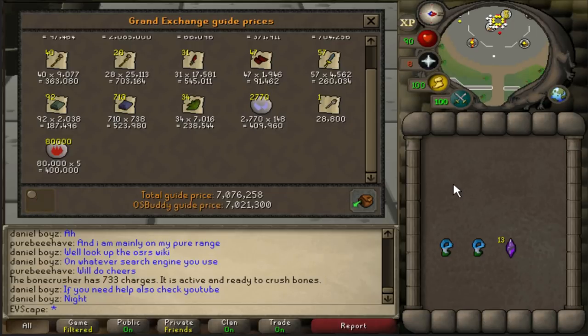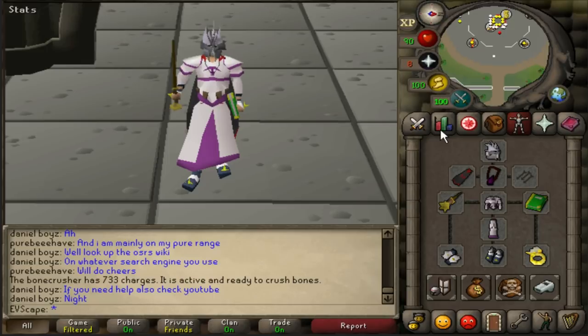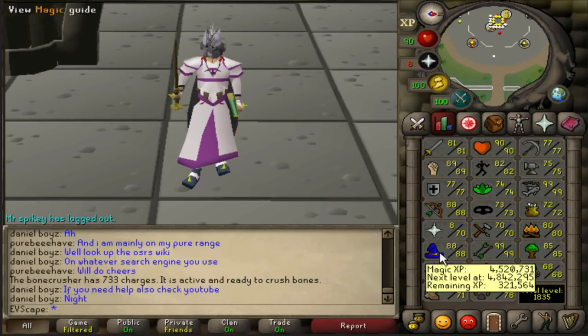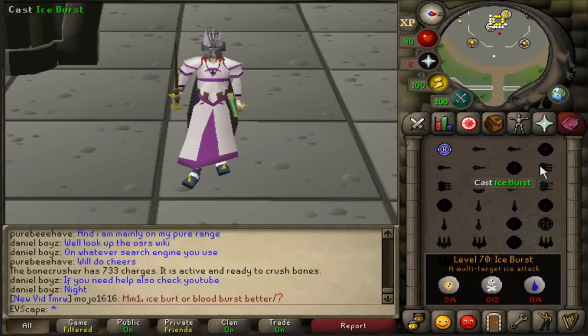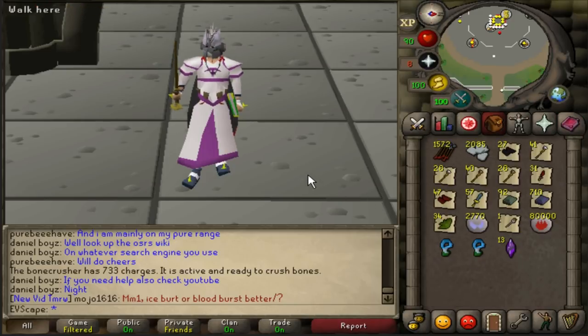Total loot: 7,076,000 GP. Taking away the 3.8 million spent on supplies, that comes out to 3.2 million GP profit over 10 hours - 320k profit per hour. On top of that we got from 3,526,623 to 4,520,000 magic XP - a total of 994,000 XP, just short of the million mark. That's 99.4k XP per hour plus 320k GP profit per hour. An absolutely cracking result. Now let's go kill Skotizo and add it to the loot.